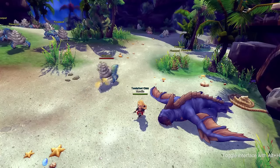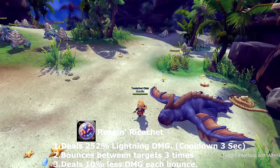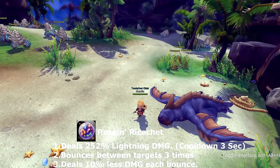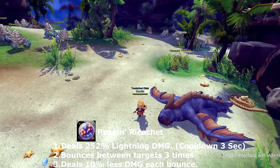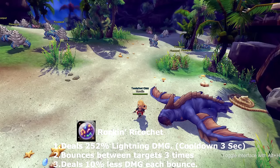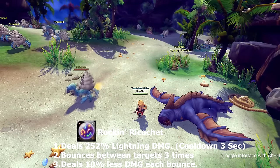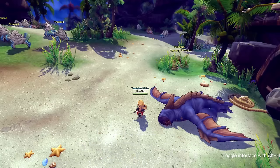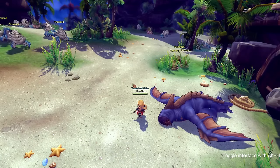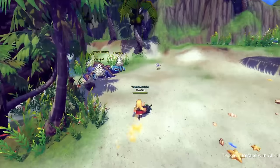Our next skill is called Rocking Ricochet, which is a lightning damage move similar to Bouncing Orb, but it can only bounce between enemies three times. It still has the same damage reduction effect where each hit decreases damage by 10%. This skill goes on cooldown for three seconds.